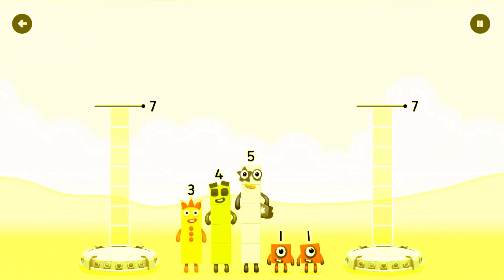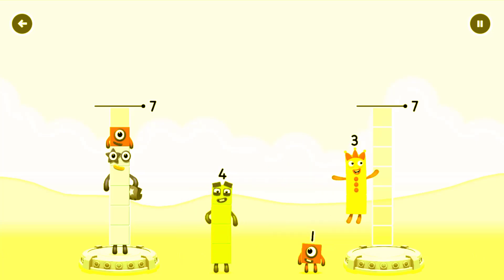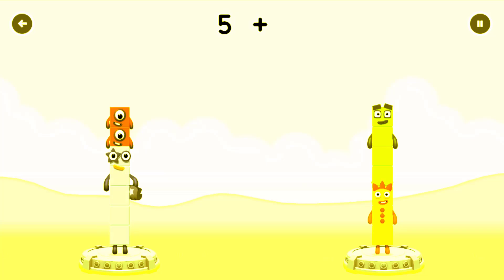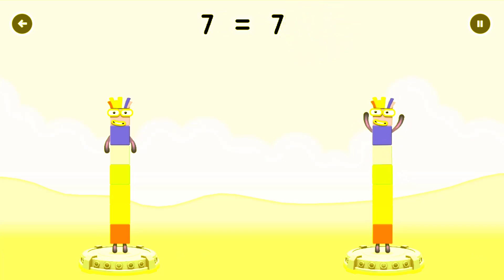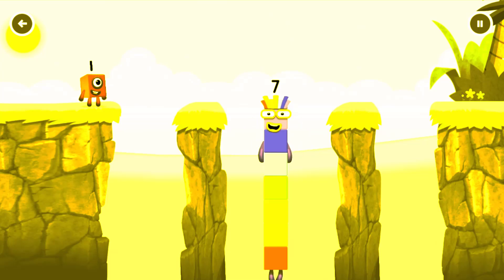Share the number blocks evenly to make two groups of seven. 5, 1, 3, 3, 3, 4, 1 — You cracked it. 5 plus 1 plus 1 equals seven. 3 plus 4 equals seven. 7 equals 7. I am seven. Excellent.